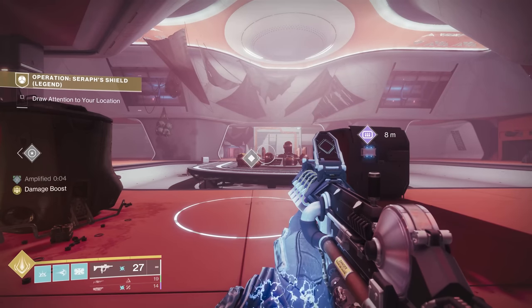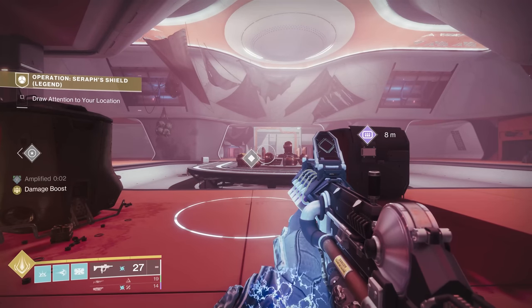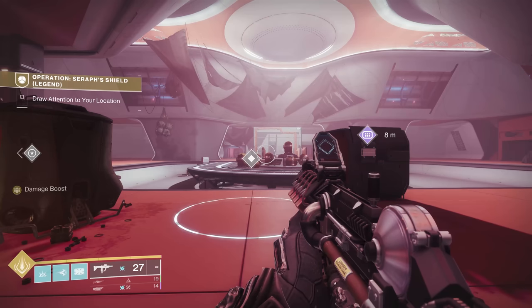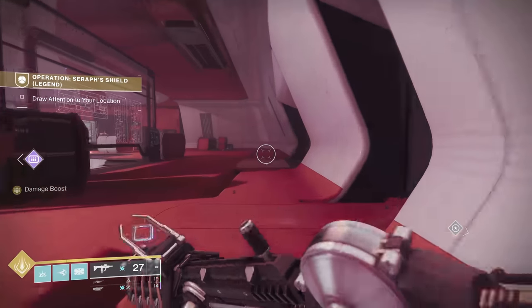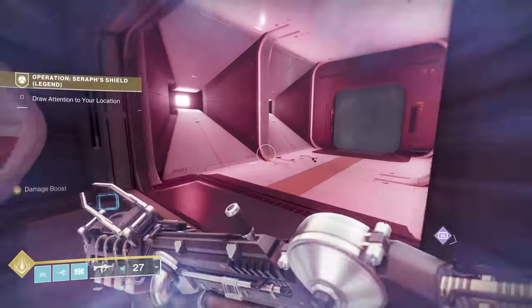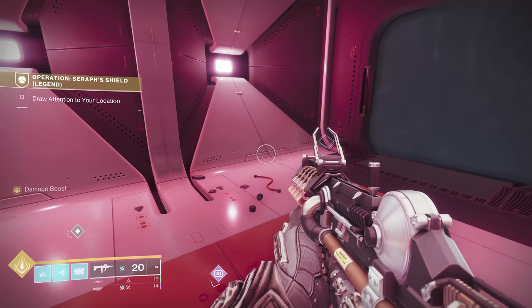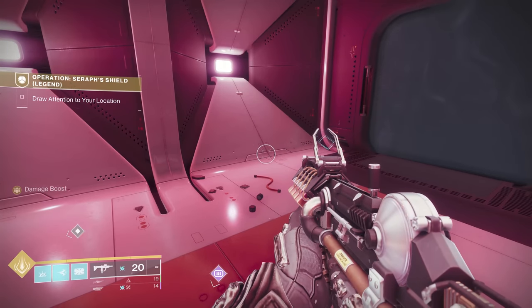The third catalyst pattern location is right when you enter this room, before you start the boss fight — it's easier to do it now so you don't forget. As soon as you walk in, near where the rally flag is, just turn to your right and peek right back around here. The exo frame is just laying right down here on the ground. That'll be catalyst three for Part 3.